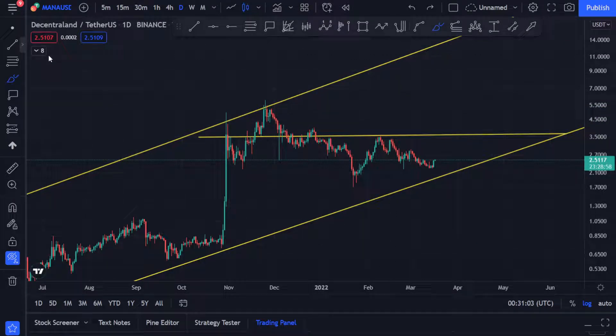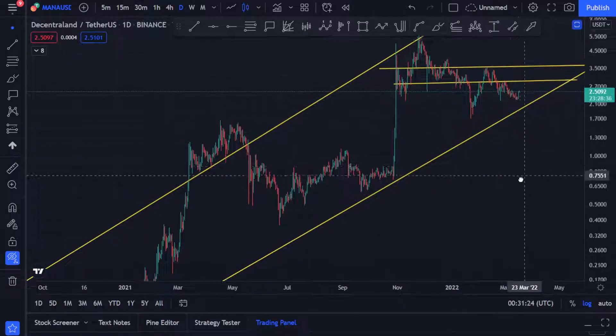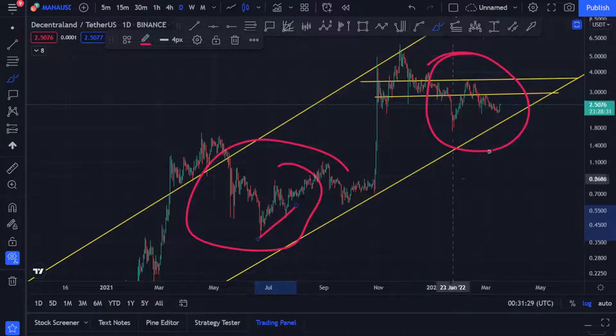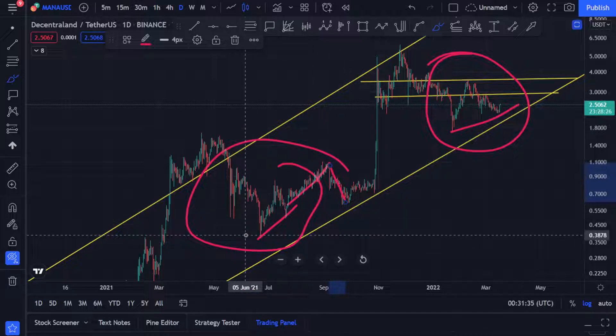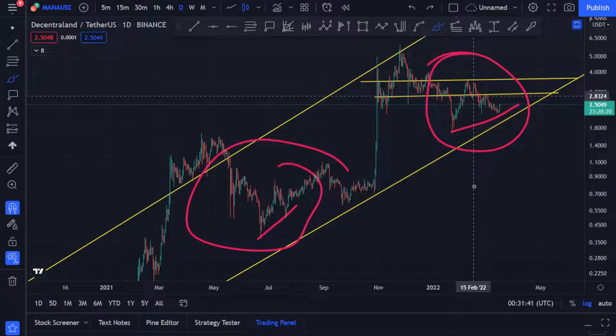It's making a higher low formation but also a lower high formation. If you see MANA break this level, it will come up and maybe touch $2.94, because that's the resistance area. If it can break that and get on top of it, then it will come and hit $3.61. Very similar pattern — it went down, made a higher low formation, started going up, then came down again.